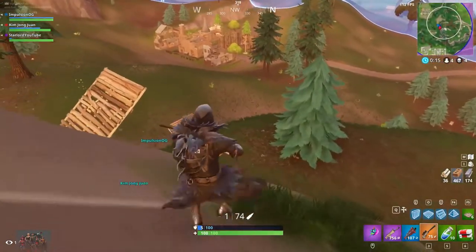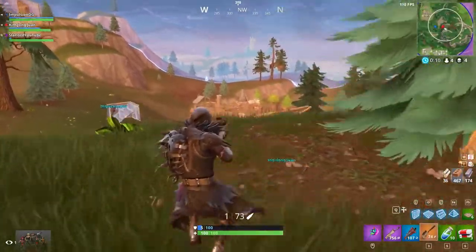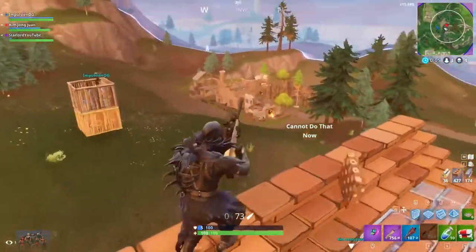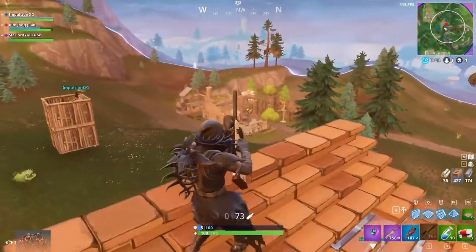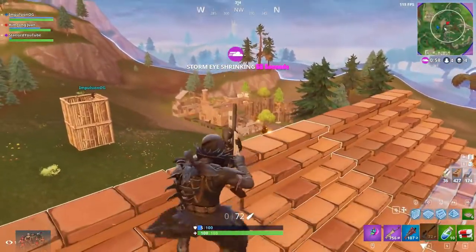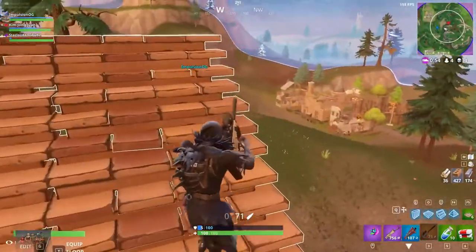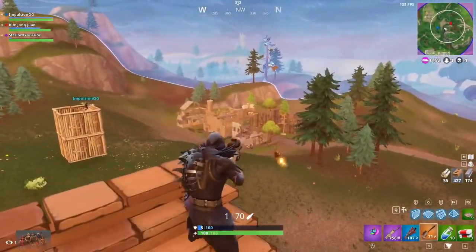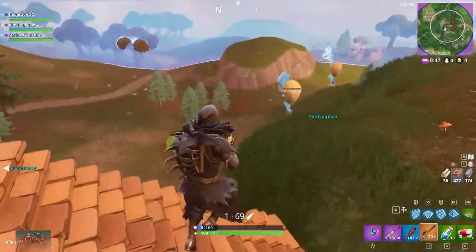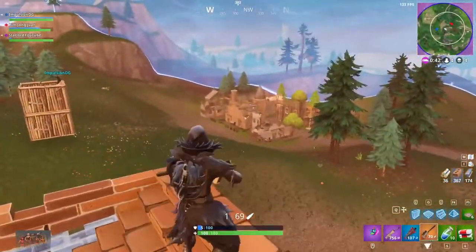The next challenge is assault rifle eliminations - we need to get five of these, and they say that it's hard. I don't know why they say that's a hard task, but that's what we have to do: kill five people with your assault rifle. Very easy in my opinion. And then finally, the last challenge is: eliminate opponents in Dusty Depot - three opponents - and this is classed as a hard task, which means we get 10 battle pass points.